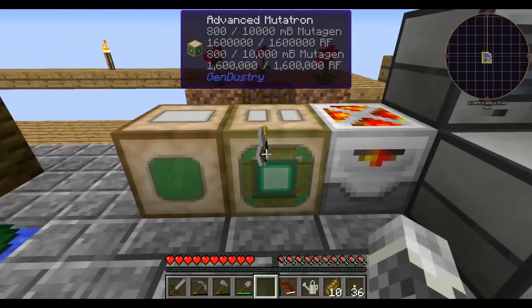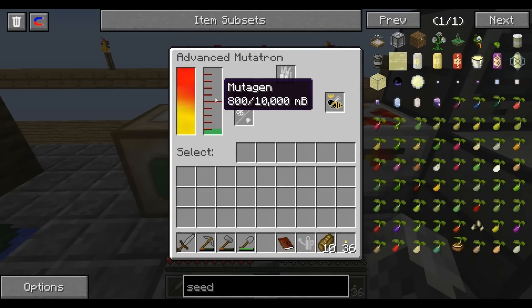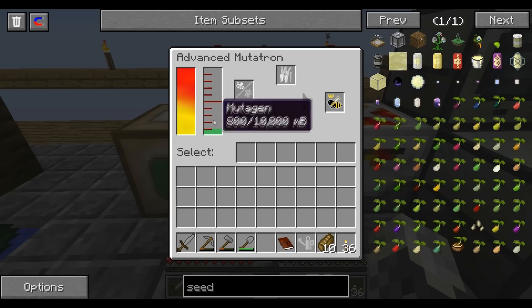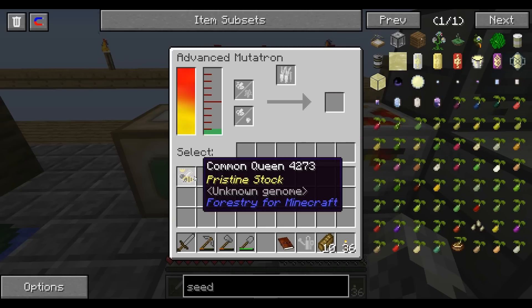Best of all, this thing's done. It tossed in all of that redstone to make the mutagen — made about 900 each of those two blocks. It converted and chose one common queen. So let's take this girl out.